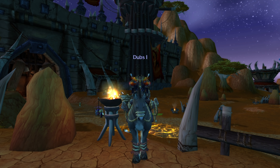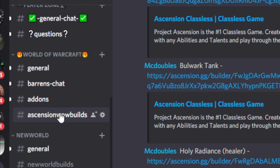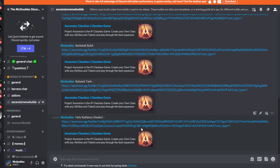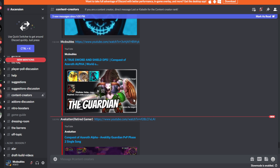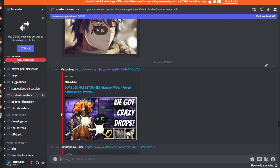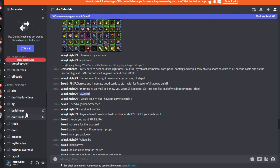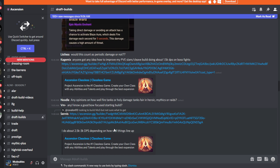First thing I recommend: go to the McDoubles Discord, go to the Ascension WoW builds channel. Right there you'll have all of the builds I've worked on and theorycrafted, and you can either copy it or build on it — I'll constantly be updating this. You could also go to the Ascension Discord. Scroll down and you'll have the content creators channel, showing all the different people trying to compete, and my videos are in there as well. Keep scrolling and you have draft builds and the build help section where people talk and sweats theorycraft.